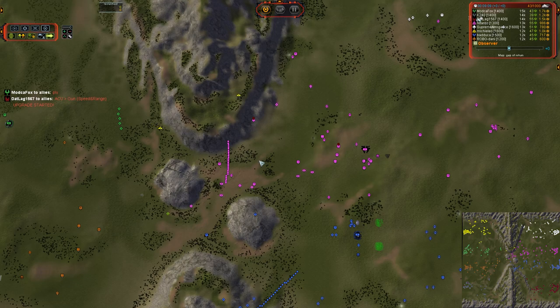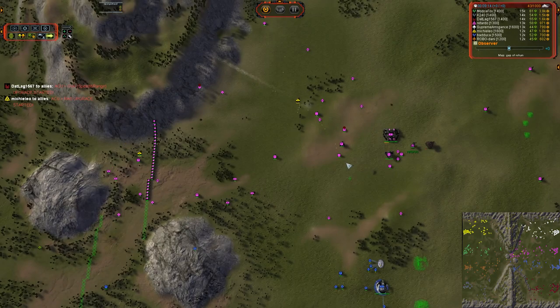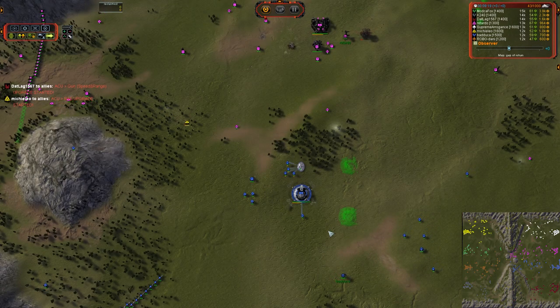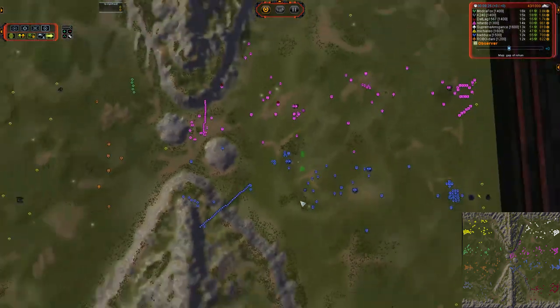Two bombers! Michelio is upping the ante — throwing two Tech 1 bombers at once into the fray. There's a Flak cannon, but he's going to kill this radar anyway. Another bomber coming in — it was for the radar. I was so desperately hoping to see a quadruple engineer kill with that one, but it is just for radar.